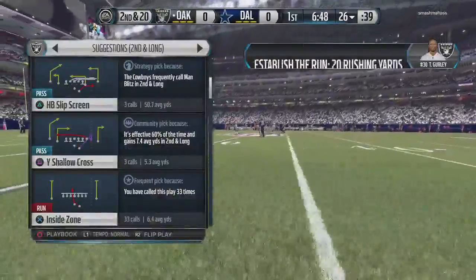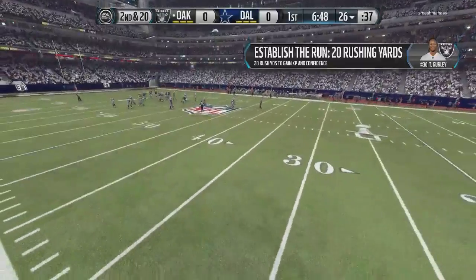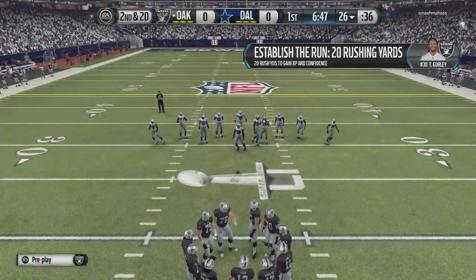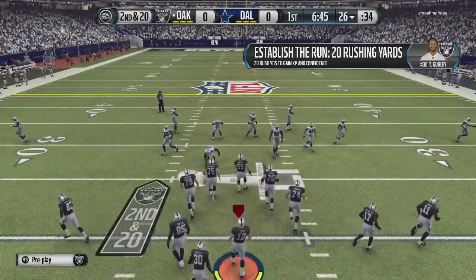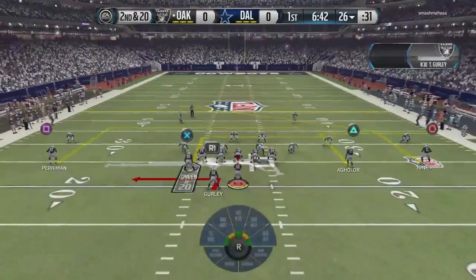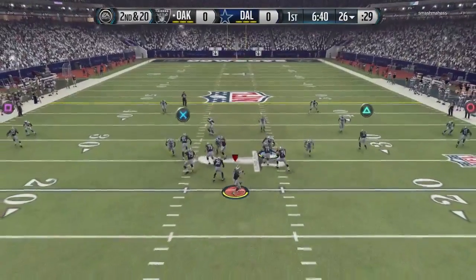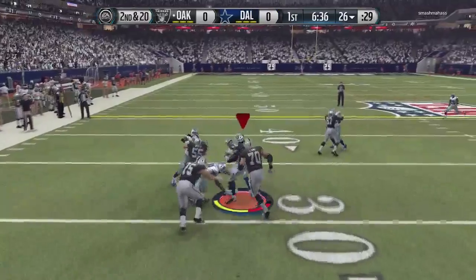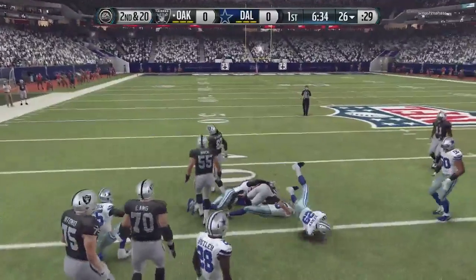The Raiders running back makes a bad decision. You can't be looking to make every big play when you're running the football. Look for a few yards, take advantage of that. He tries for the big play — what happens? He gets tackled for a loss. The Raiders snap it up at the 26. Gurley makes the grab, and that's a gain of 10.